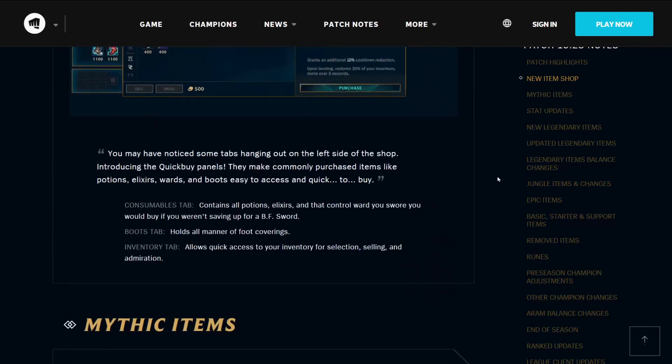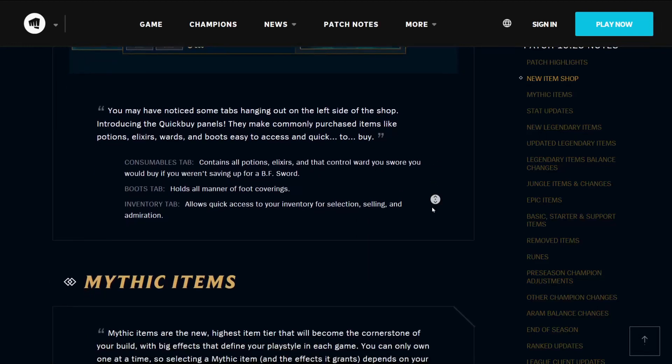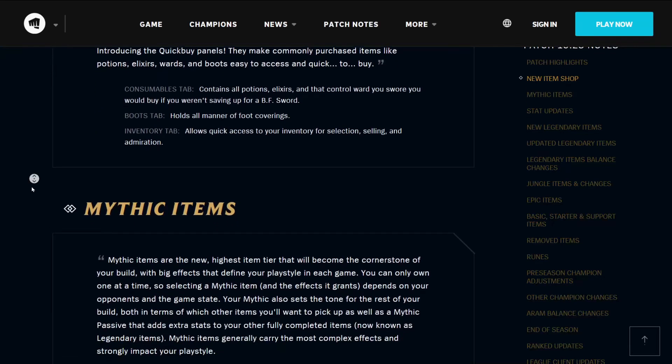Stat filters allow you to find that special ability power plus attack speed item you've been looking for this holiday season. Moving on to quick buy panels — you may have noticed some tabs hanging out on the left side of the shop. The quick buy panels make commonly purchased items like potions, elixirs, wards, and boots easy to access and quick to buy. The consumables tab contains all potions, elixirs, and that control ward you swore you would buy if you weren't saving up for a BF Sword. The boots tab holds all manner of foot coverings. The inventory tab allows quick access to your inventory for selection, selling, and admiration.